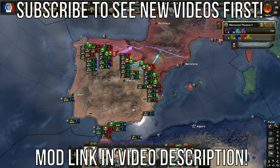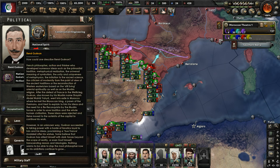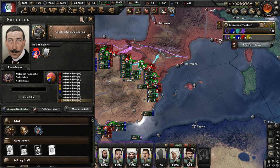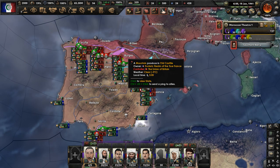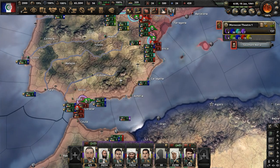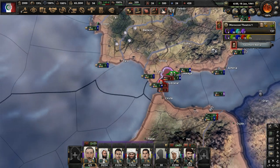Hello everyone. Welcome to part 12 of my René Gounan Morocco playthrough in the Hearts of Iron 4 mod Kaiser Redux. In part 11, we recovered more of Iberia from the Third Internationale, who was occupying a large portion of it, and we also warded off what seemed like constant naval invasions from the Union of Britain.